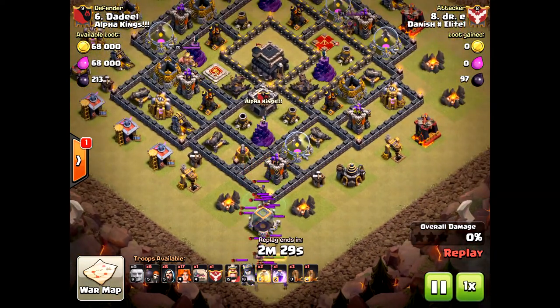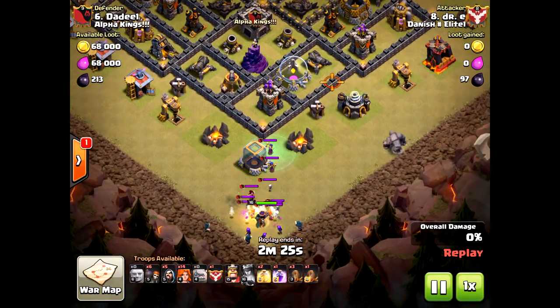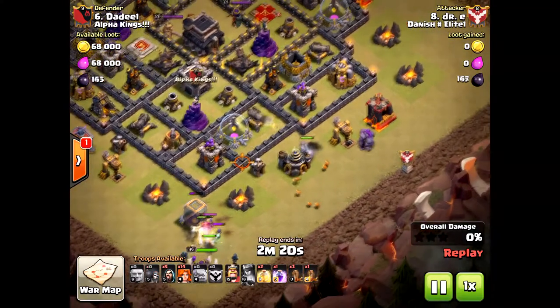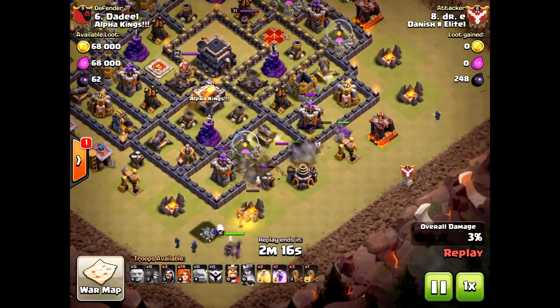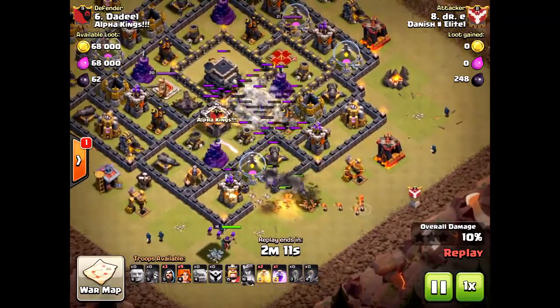He's going to drop some archers and wizards to take out that clan castle. The key here is he doesn't have max valkyries — it's Town Hall 9. The golem spread wasn't the greatest; he bunched his golems together and they pathed the same direction, though it ended up being okay.